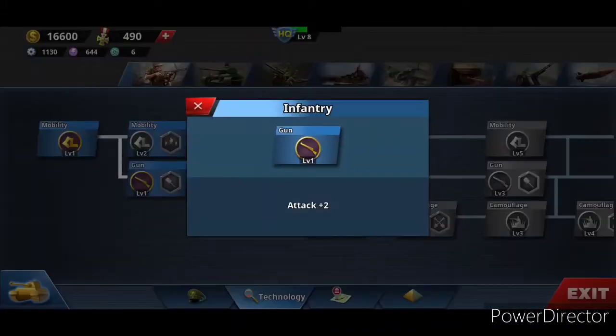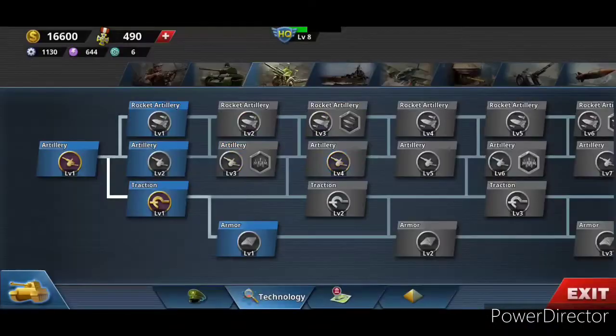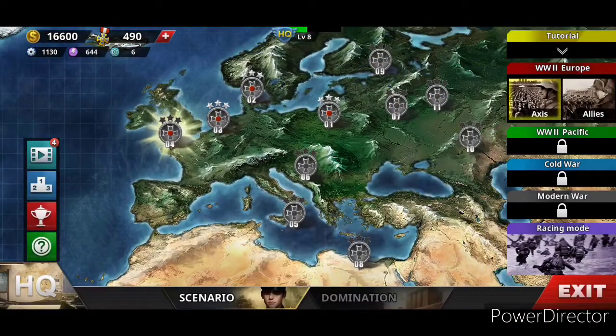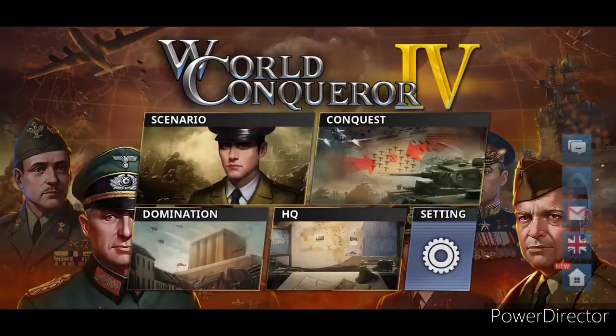My current tech is added damage for infantry plus movement, and then added damage for artillery plus movement. I can finally get tank upgrades, which is good. But instead, I'm going to first be doing a conquest, which conquests are like the biggest part of this game.